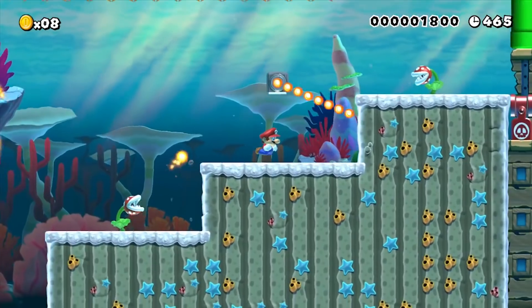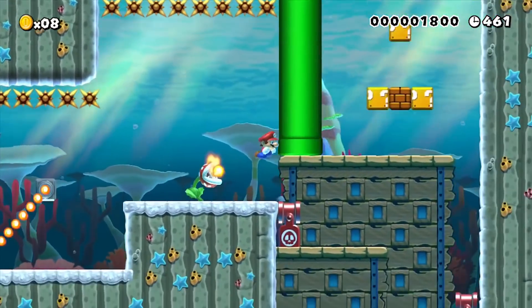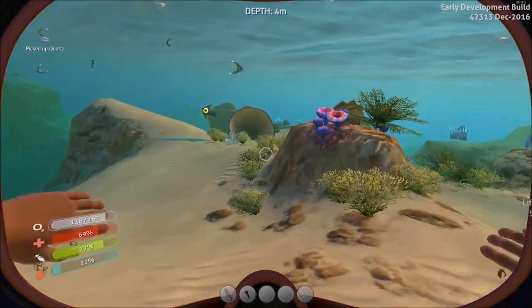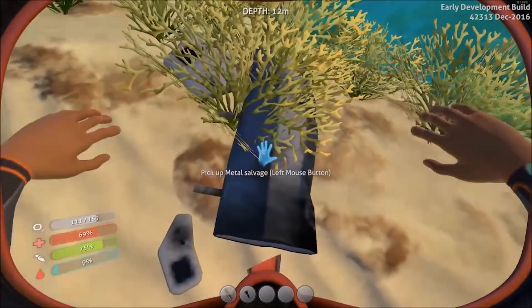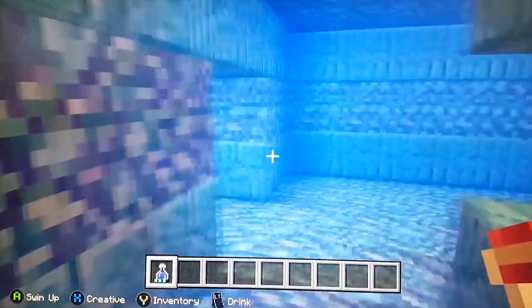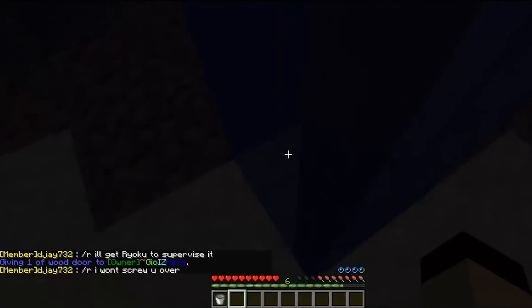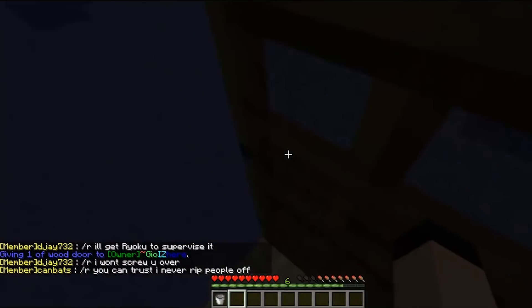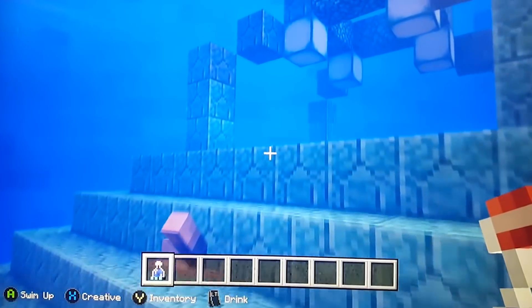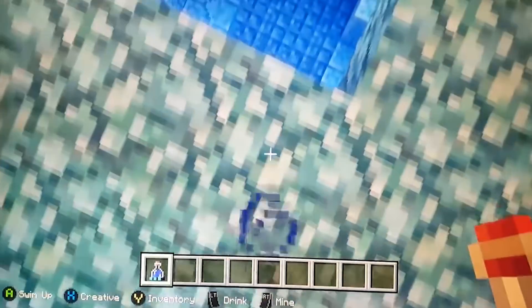Underwater moments in games have always been tricky. Mario had magic that allowed him to swim freely, Sonic had to gulp giant bubbles to breathe, Subnautica features oxygen tanks, and Minecraft is similar with an oxygen bar that appears when a player is underwater. Exploring underwater areas is great, but the time limit can be extremely frustrating. Luckily, there's a secret trick which makes the whole oxygen level pointless — if your character carries a bucket underwater, they'll have the ability to breathe freely and not lose any oxygen level.